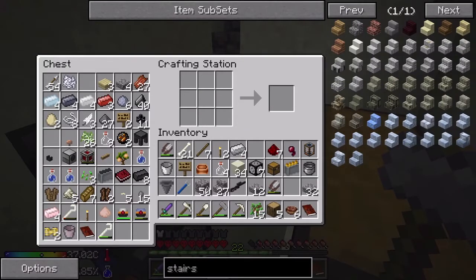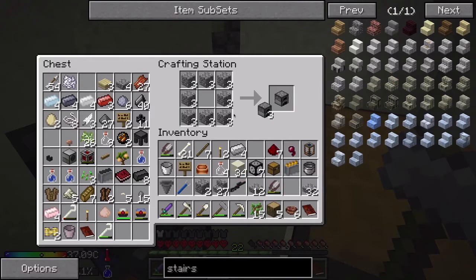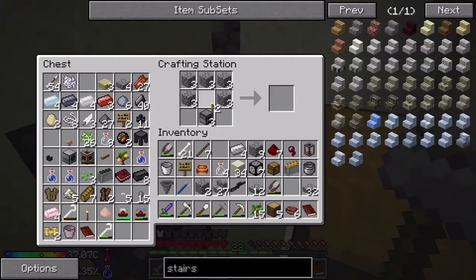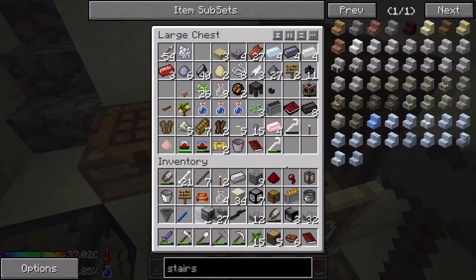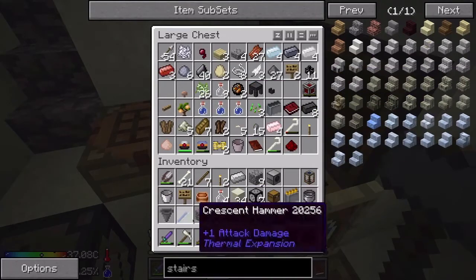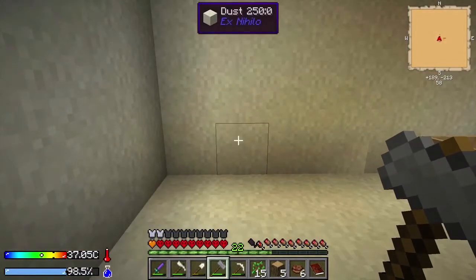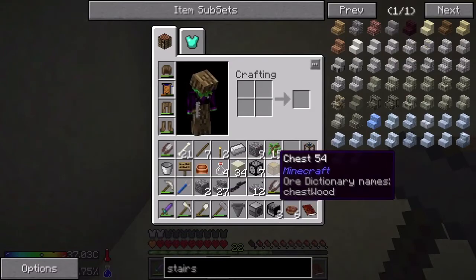Next up we need a survivalist generator to produce power - as a matter of fact I want three. It's going to need a cobblestone hat, iron in the middle, redstone on the sides. Survivalist generator - one, two, three. That puts us down to one iron ingot but that's okay. We need our fluid transposer. Let's put those away. Fluid transposer, another hopper chest - we might be good to go. Where would be a good place for Aquabot? I'm thinking right here.